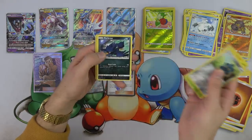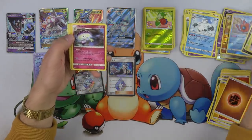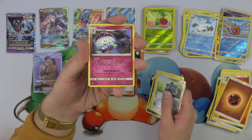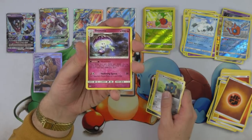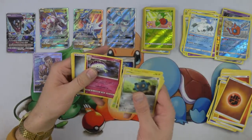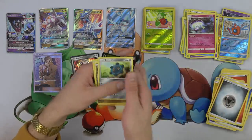There's a lot of them — Cynthia, Wash Rotom, and Shiinotic. I'm pretty sure this is my first Shiinotic, so let's take a look. Illuminate — once during your turn before you attack, you may search your deck for a fairy Pokemon, reveal it, put it in your hand. Very cool for setting up fairy decks. And Flickering Spores. Gardevoir, you could use it. Order Pad and Monferno.